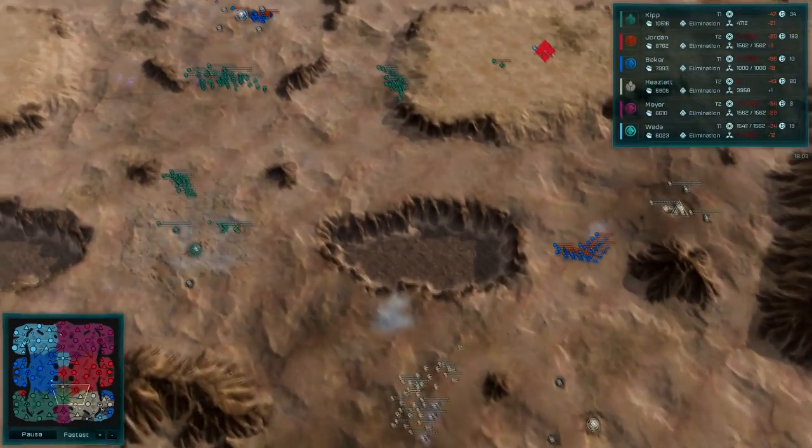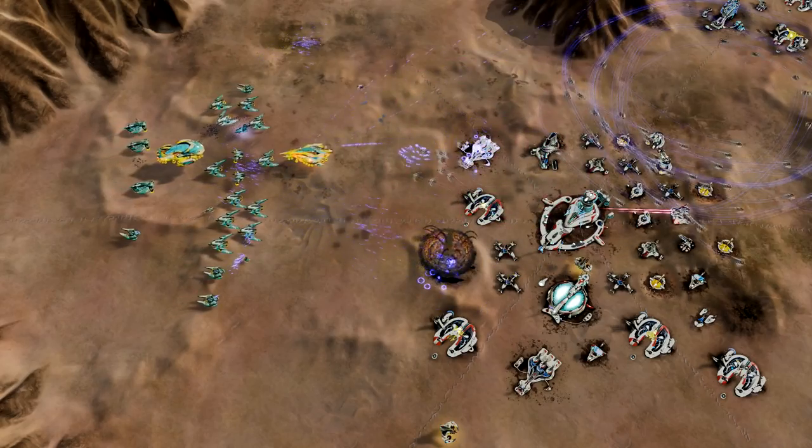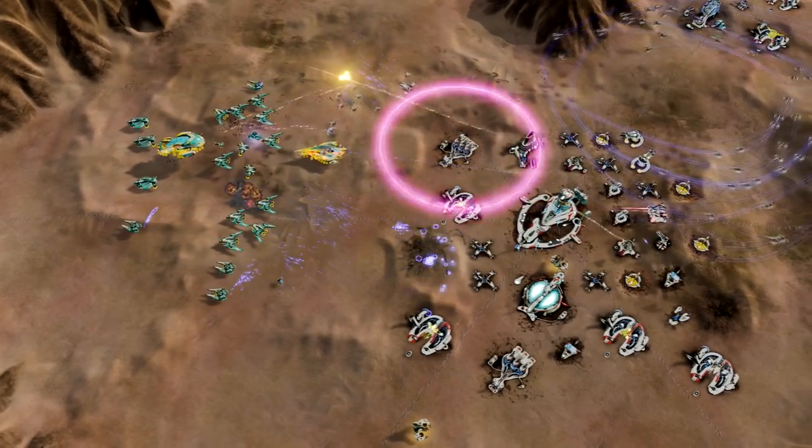Talitha is for players who like long, sprawling battles with their teammates. This is the biggest 3v3 map to date, featuring a wide-open battlefield on the desert low ground.